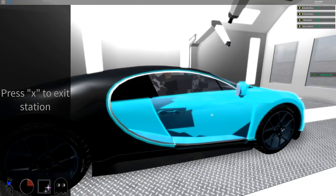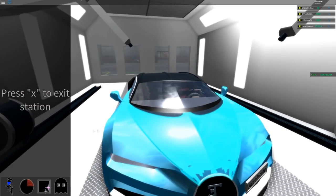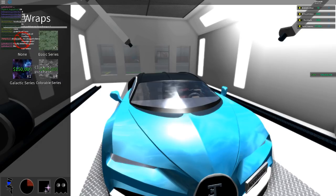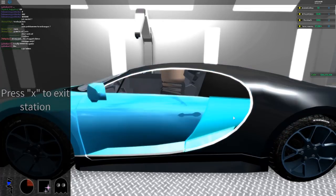I'm going to take a look at the new wraps. We already had paint, material, reflectance, and transparency — those were all here before. The new thing is down here: wraps. Right now there are only three by the looks of it — a galaxy series, a colorable series, and a basic series. I'm guessing with the colorable series you can choose your own color but keep the pattern. I think I'm going to go for the galaxy one because that looks absolutely insane. I've purchased it for 150,000.